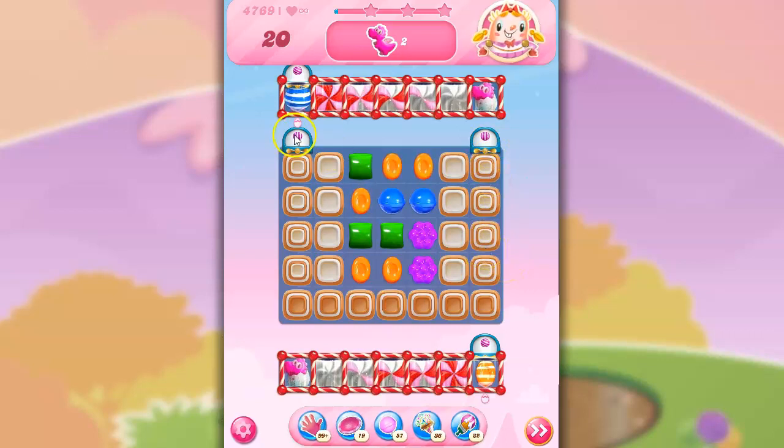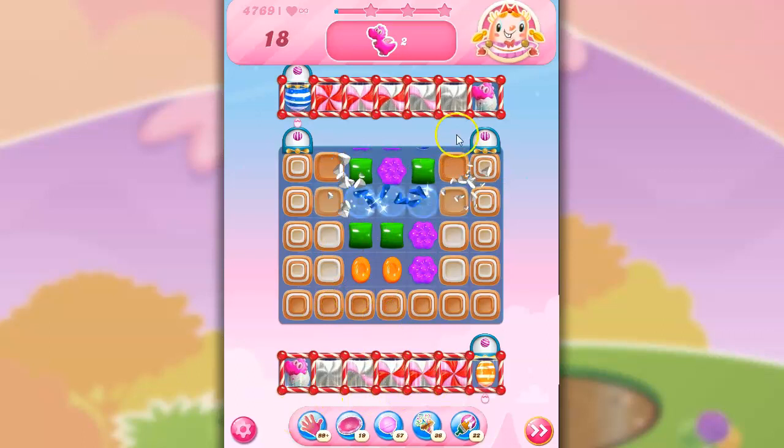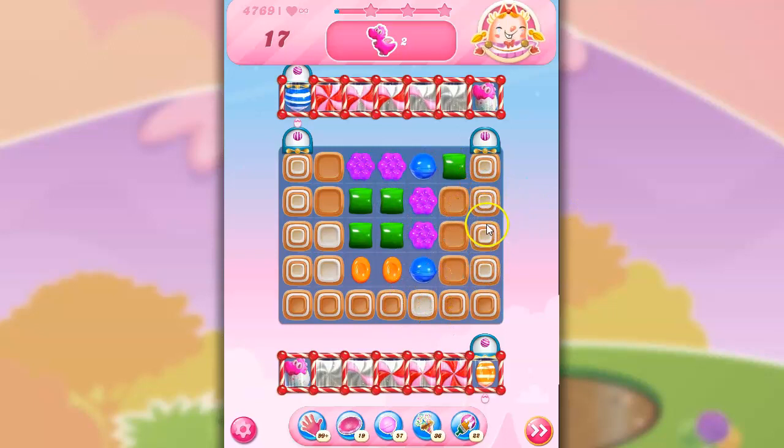I need to get to the edges, use these, set these off, clear this out. I could make a stripe that heads upward and downward and helps in a different way, but that's probably not going to be how the majority of these things are cleared.